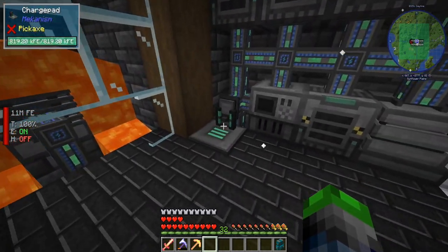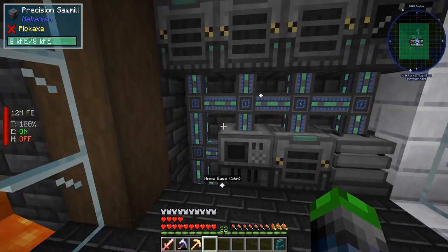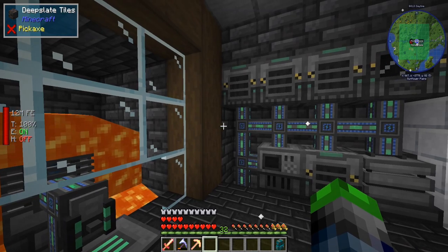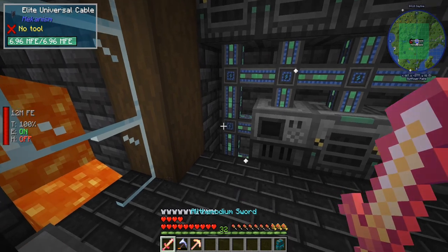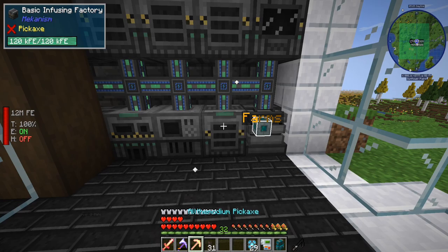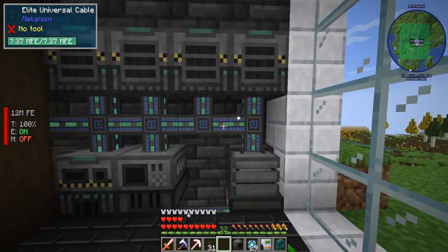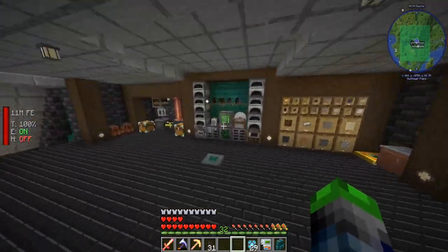We're gonna need to get some energy upgrades onto each of these guys — that'll be fun. That still charges us right there, so we can actually just put a machine or something like that here, maybe run the cable up through this little area. Looking minty here if I do say so myself. We have all of these pretty much set up. I think I'm gonna go ahead and swap these two — infusing factory, enriching factory — so we'll have one of each here. We'll get some item frames.